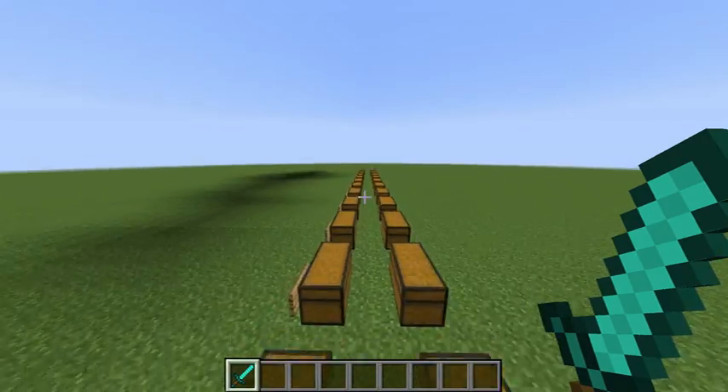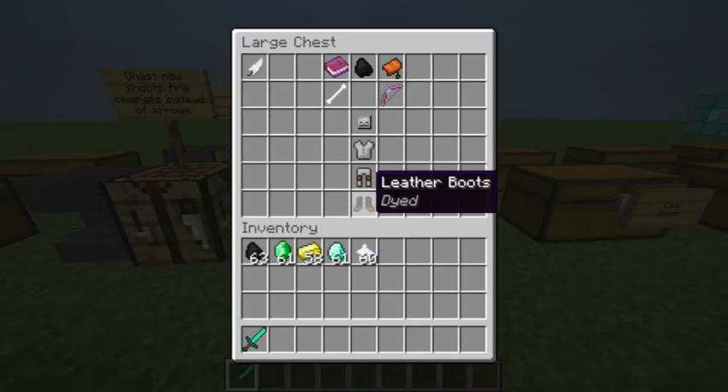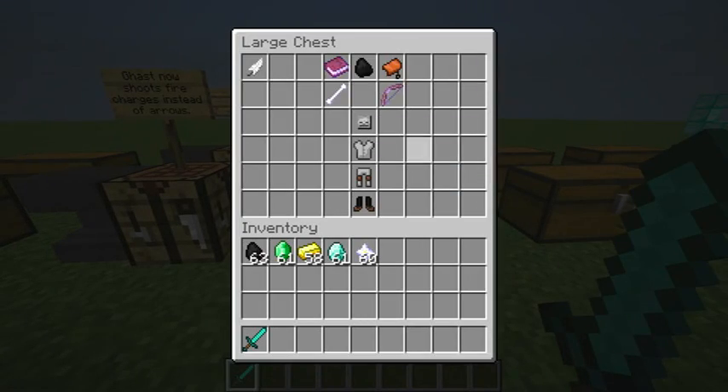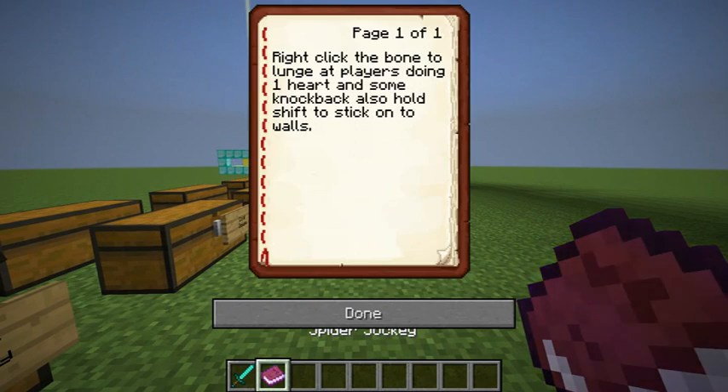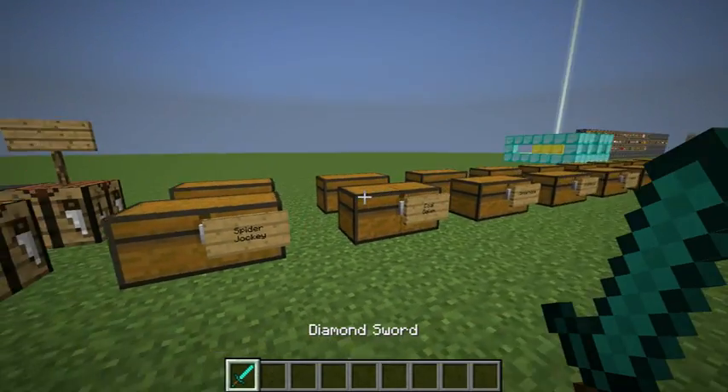So let's start with the first class — it is a free class, you don't need any gems for it. First class is Spider Jockey. It has a bone called Lunge Attack with Sharpness 1, a bow with Infinity 1, and Jump Level 2. Right-click with the bone to lunge at players, dealing one heart and some knockback. Also hold Shift to stick onto walls.